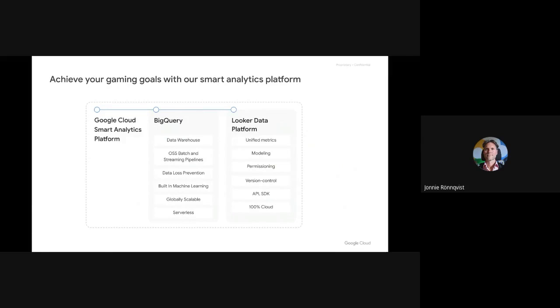King needed to move from their legacy solutions into a new way to operate data at scale, meaning processing more than 70 billion events per day for 249 million monthly active users. So King turned to what is today Google's smart analytics platform. This platform has two key components we will talk about today: BigQuery and Looker. These two really work better together, but they also work with other data warehouses and analytics tools to meet you exactly where you may be right now.